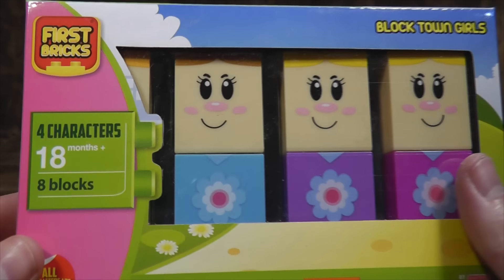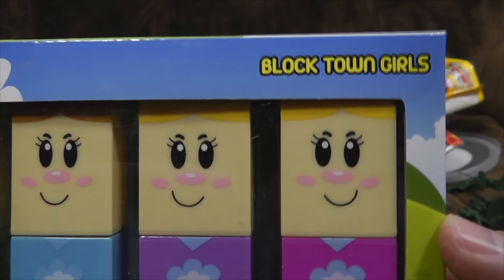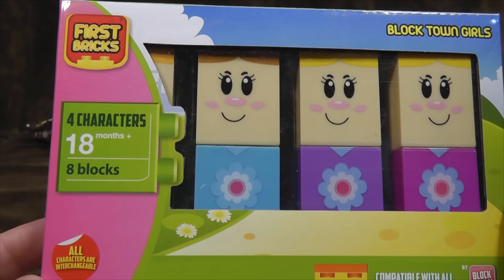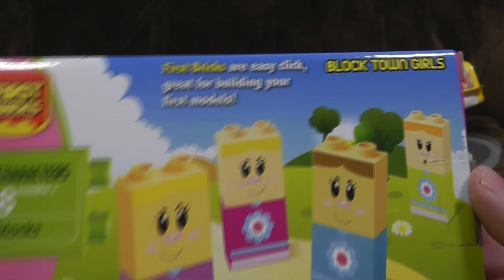Let's move swiftly on to First Bricks. First, there were bricks. Then, there was probably some more bricks. That's the way it works. Block Town Girls, as Billy Joel very nearly sang about. It's fake Lego from good old Block Tech — or Brick by Brick, or whatever they're calling themselves this five-minute period. It's kind of super cheap Duplo for 18-month-old children. Four characters. Eight blocks. This is about as simple as it gets. First bricks are easy click, great for building your first models.